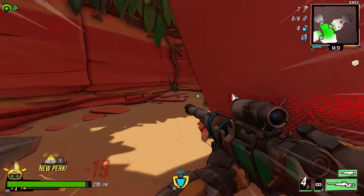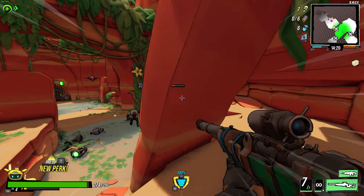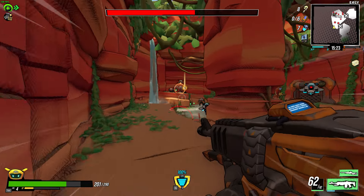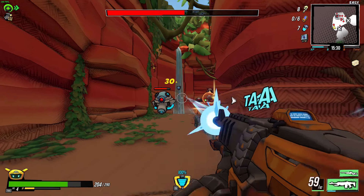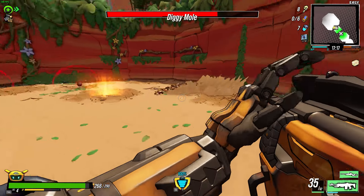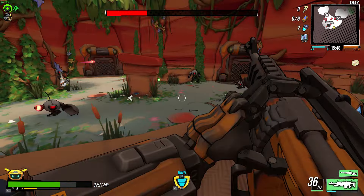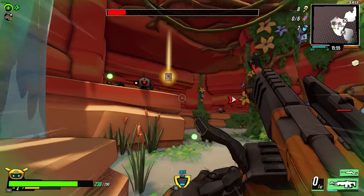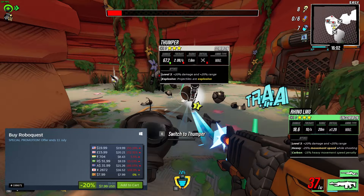Starting with one of my favorite first person shooters to play these days, and that is a game called RoboQuest. It's an extremely fun action-packed roguelike first person shooter where you play as a robotic guardian and jump into different missions with randomly generated environments. Each run you fight against various enemy bots, find powerful weapons, pick up upgrades, and upgrade your health and armor. Each chapter ends with a boss battle. The art style is quite unique, very similar to Borderlands, and combined with an awesome soundtrack it's a treat for roguelike shooter fans. You can play solo or co-op with a friend, and right now during the sale you can pick it up for 20% off for just $7.99.